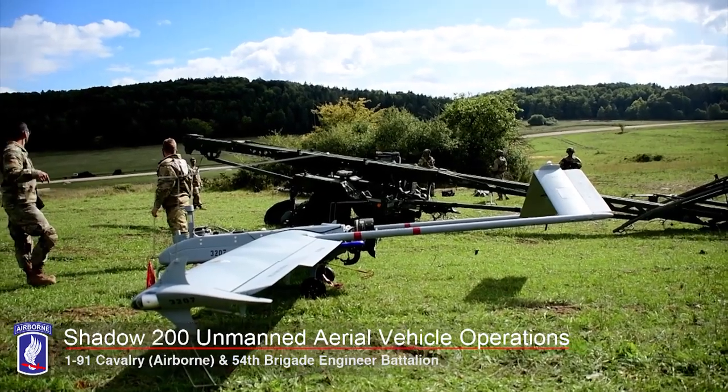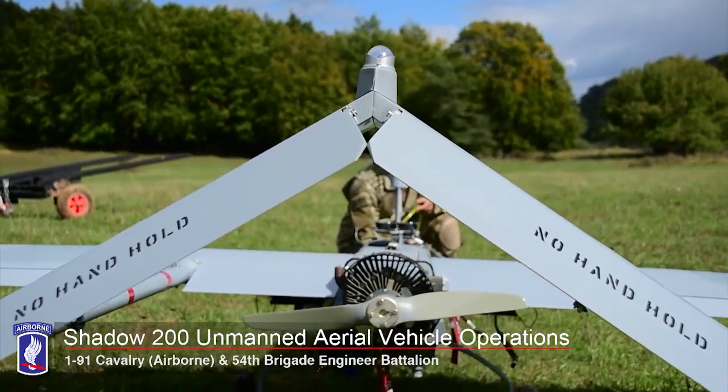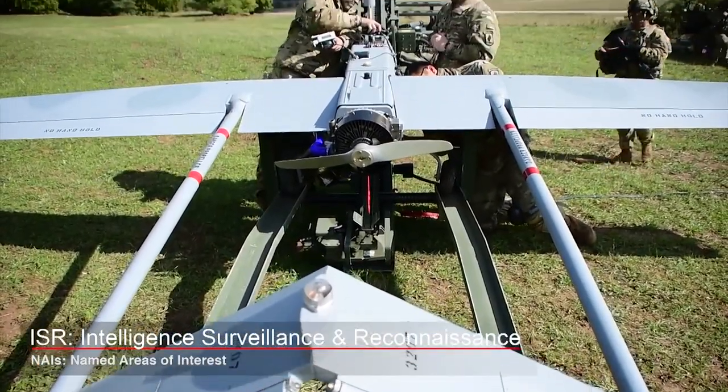This is the Shadow aircraft right here with the IE capabilities and Kong's relay package on it as well. We get up in the air and we find NAIs — purely an ISR asset.